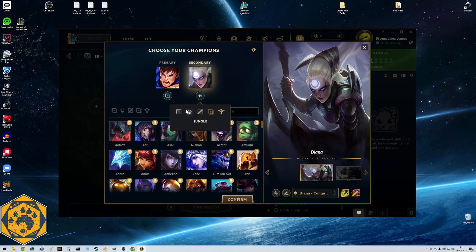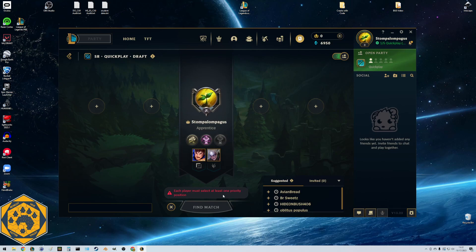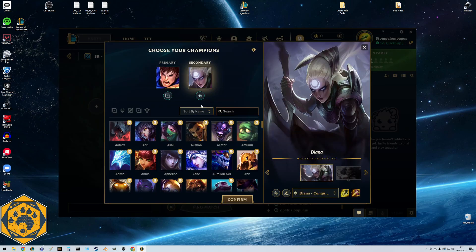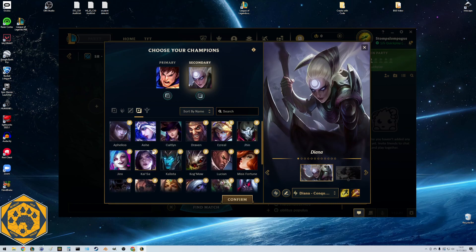So here's what I was talking about - each player must select at least one priority position. When I hover over the different positions, bottom-right ADC and support are marked as priority, meaning there are tons of people in queue who want to be top, jungle, and mid but no one wants ADC or support. To keep queue times short, they need us to have a secondary in those needed roles. I'm going to select ADC as my secondary.